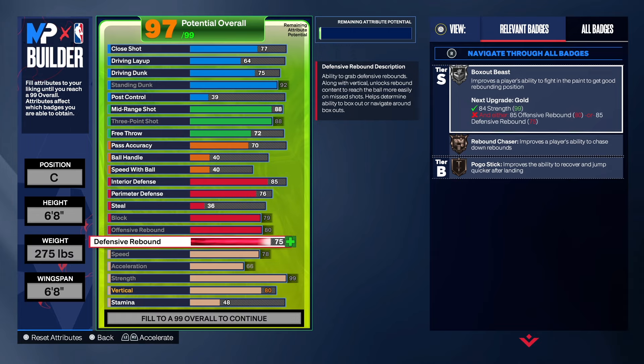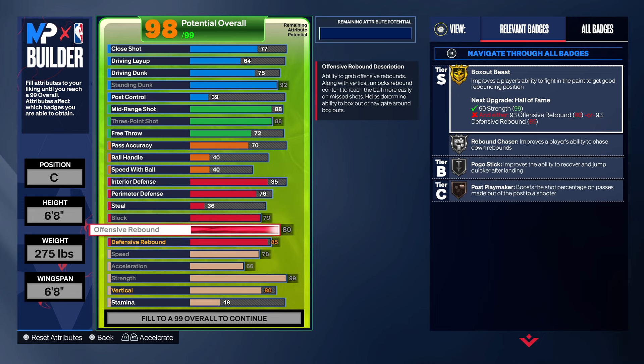For the rebounding, we got as much rebounding as we could with what we had left. So we got an 85 and an 80, which is okay. We got goal box, we got rebound chaser, and we got pogo.